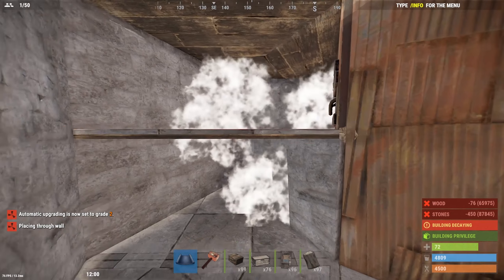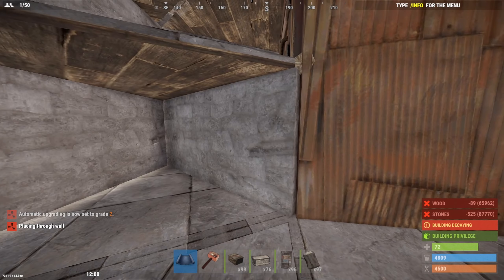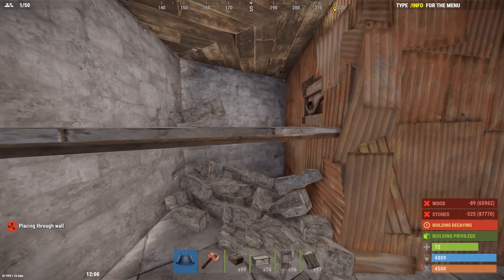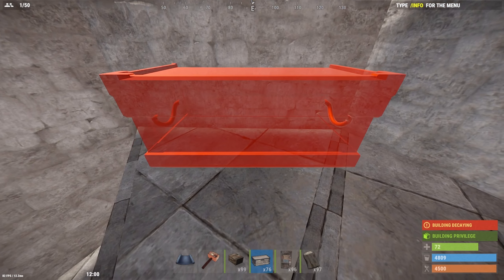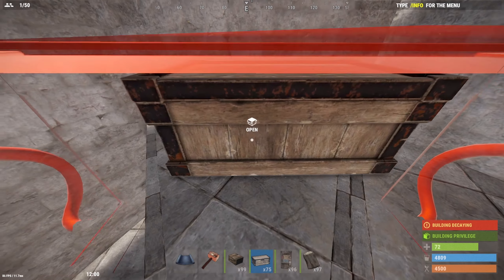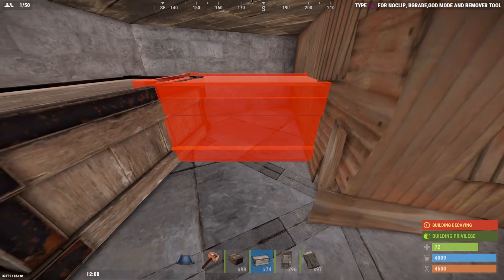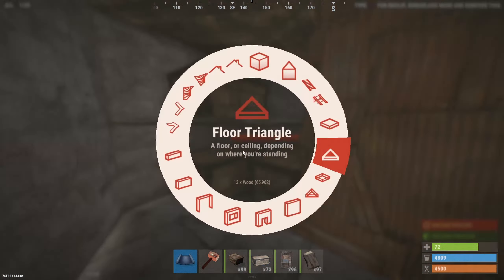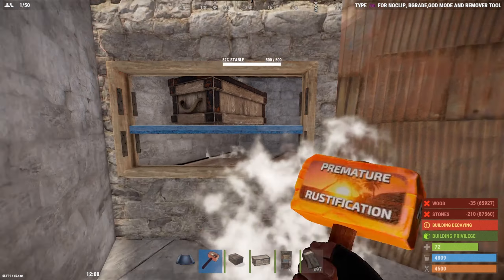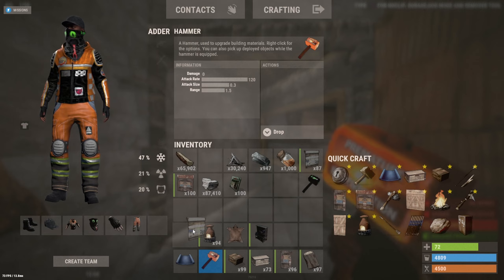Put a roof up here and a big half wall to make a shelf, then put the shelves in and remove the twig. Place four large boxes up on the shelf. Then on this door frame, grab a garage door and fit it in.